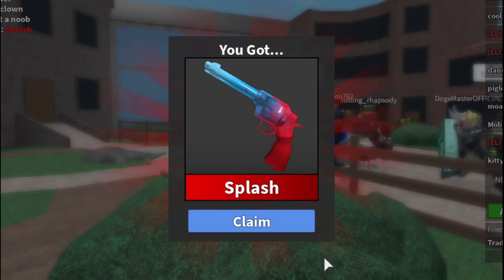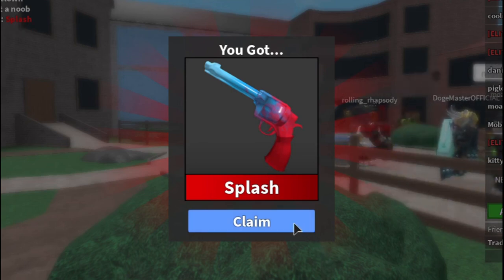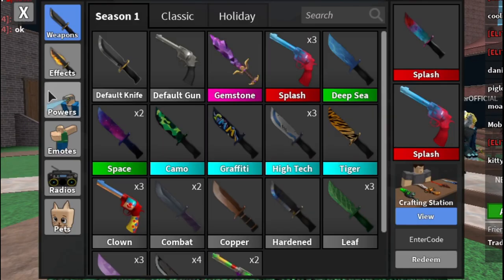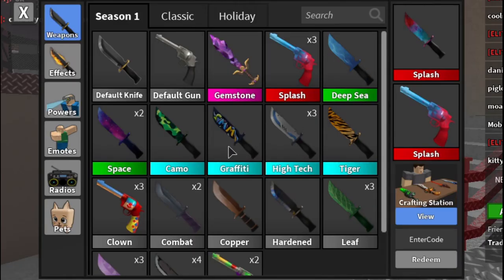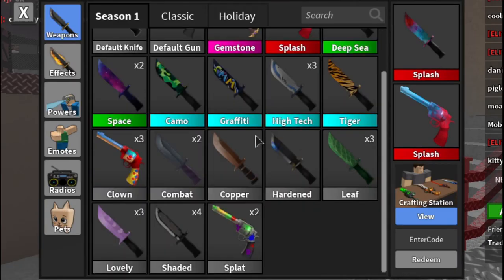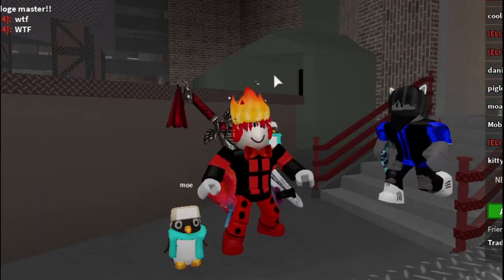Last box charm! We got splash again. Not bad — we got three splashes total. Let's look at our full haul: three splashes, deep sea, graffiti, three high-techs, three clowns, three leaves, three lovelies, and four shaded.